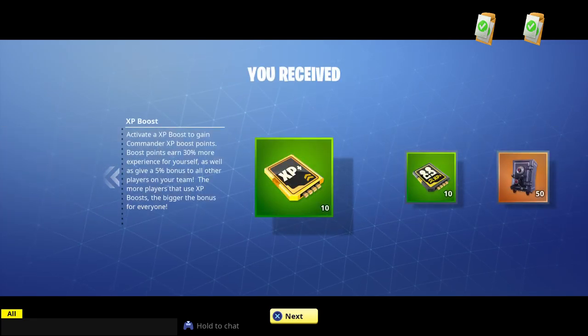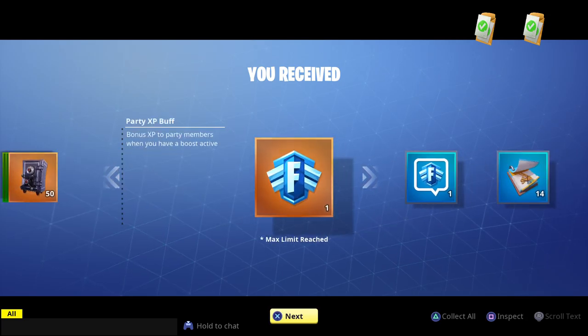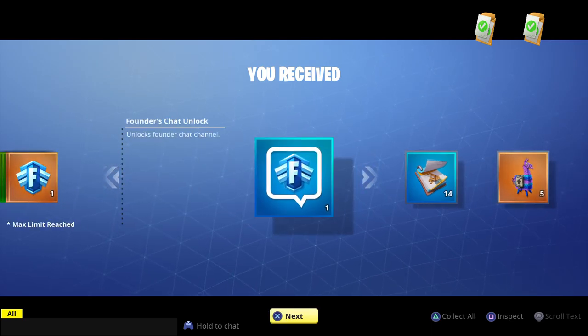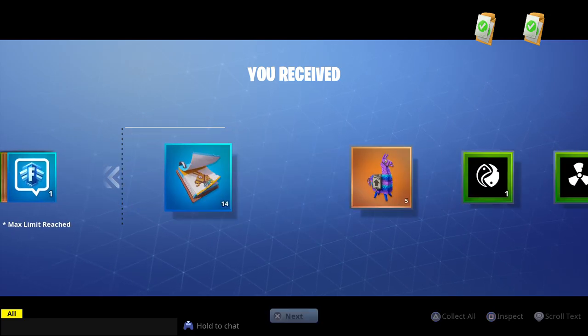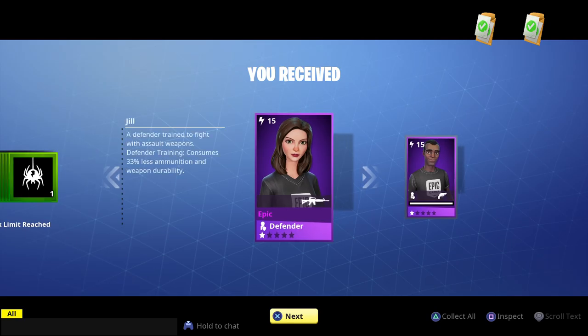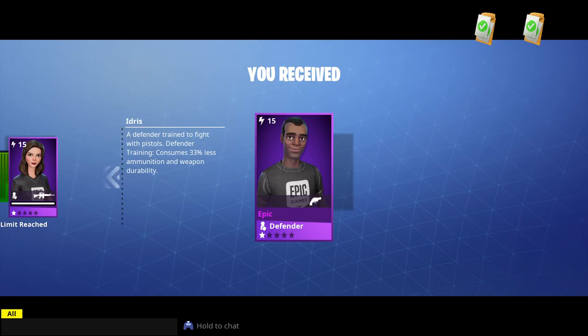Super Deluxe Edition rewards include some more XP boosts, more armory slots, and bonus XP to party members when you have a boost active - that's kind of cool. There's also a Founder's chat unlock - not sure what that is - some more daily rewards, more llamas, more banners, and a couple defenders. Neither one of them is great but I'll take it.